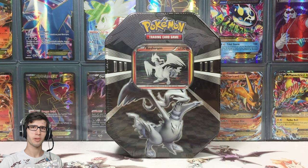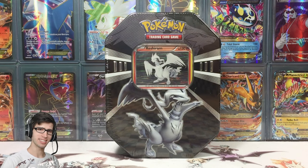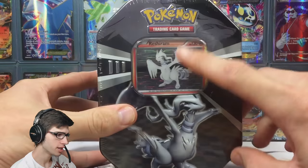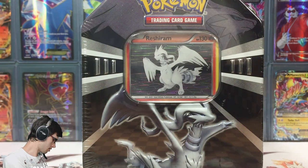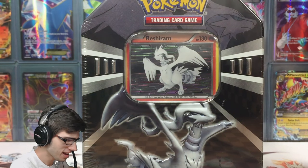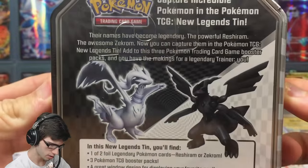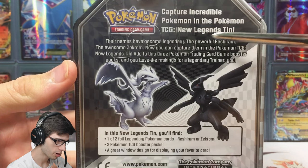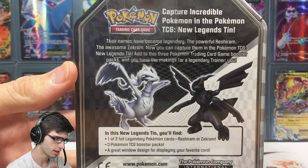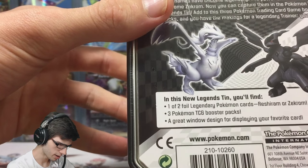What's cracking YouTube, my name is Brody and welcome to another Pokemon Trading Card Game opening. Today we're back with a Reshiram Black and White tin. There's Reshiram, which is a holo, and Zekrom as well. It comes in a duo - you got Reshiram and Zekrom. It's from the Pokemon TCG New Legends tins, Black and White series. It comes with three booster packs.